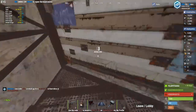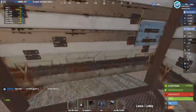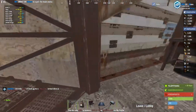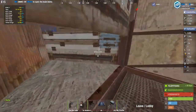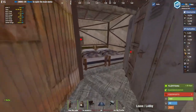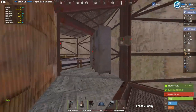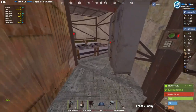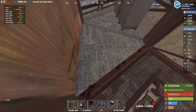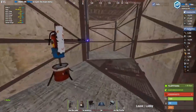Now we come up to the third floor of the base. Here we have two garage doors. Here we have a locker box and two beds. For two beds, you can replace the locker box with beds and also place bags here if you like, whatever you like.